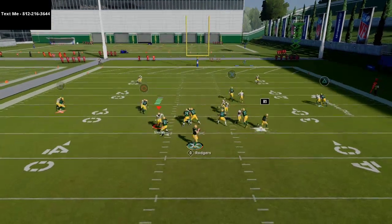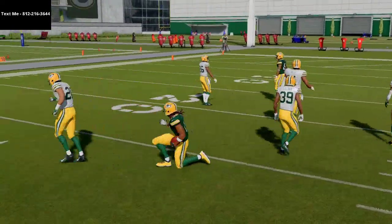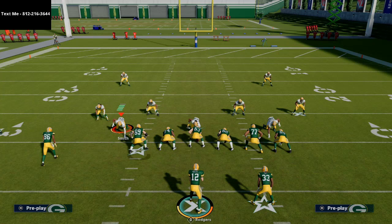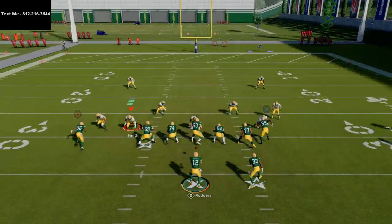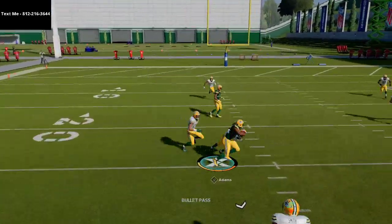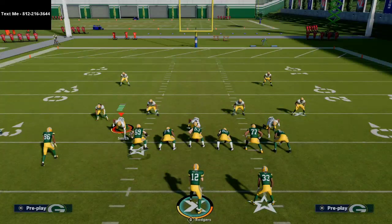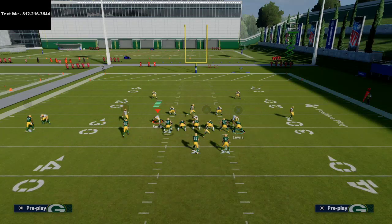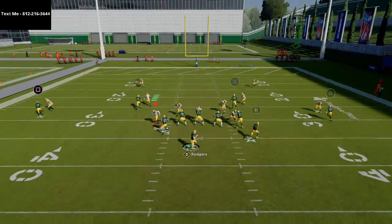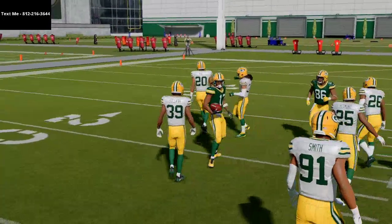If it's man-to-man coverage, you're always gonna get inside position on this little in route — that's why it's so effective. It's reminiscent of a China route, which is the same route that Peyton Manning used when he was running his offense with the Colts at a very high level in the early 2000s, utilizing this simple little in route from that far left side receiver. If they run man-to-man coverage, whether it's shaded coverage outside, over top, or down, you're going to have openings.